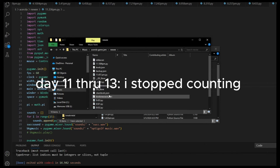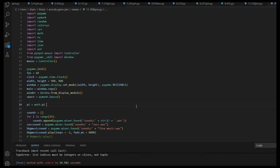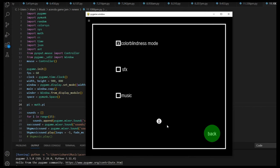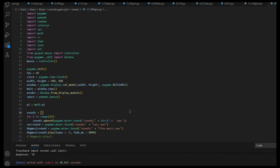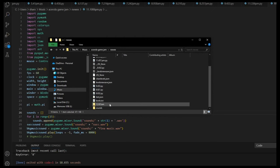Days 11 through 13 — I stopped counting. What happened later on the eleventh? I got music. This is when the game really started to come together. I got options, I got the colorblindness mode. But I had no levels, which was an issue. I was really procrastinating making levels until the absolute last possible second — don't do that. I should have been making levels from the beginning. I ended up waiting until the last two days, the last 48 hours, to make all the levels.